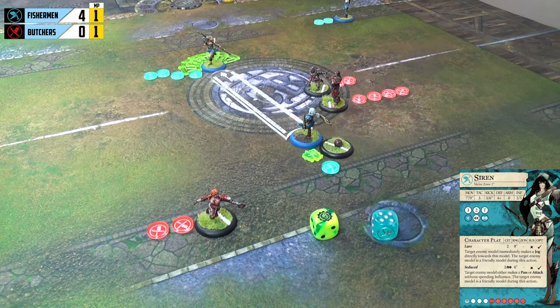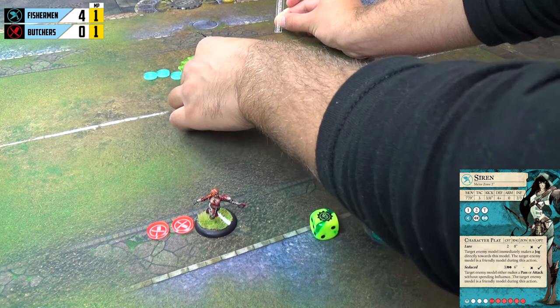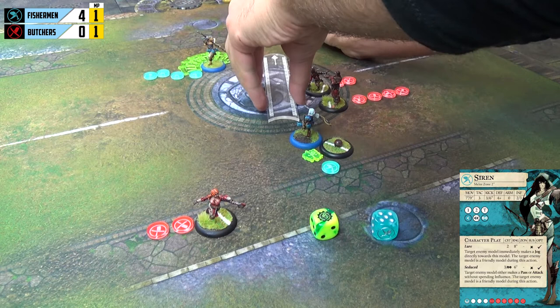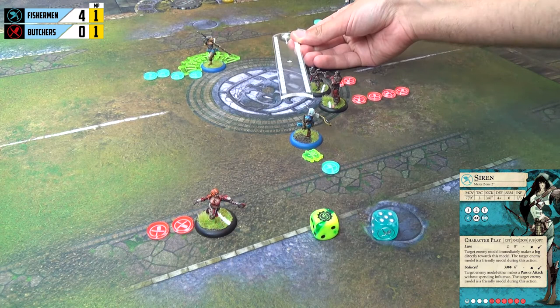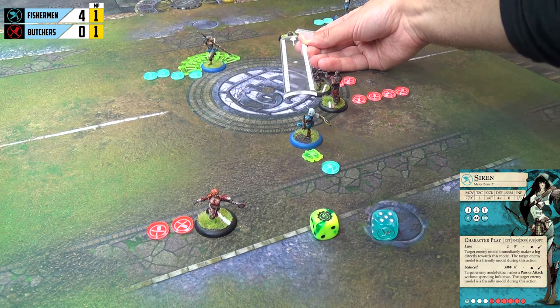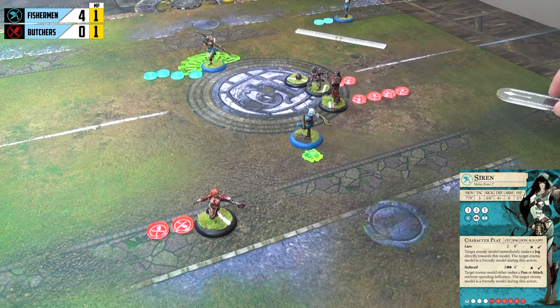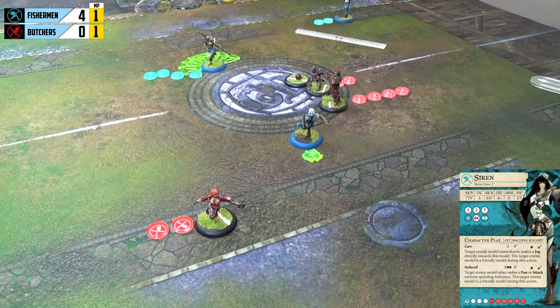If there are any intervening models — friend or foe — along the ball path, they can choose to take possession of an unsuccessful kick. Boiler is going to take possession of the ball as it flies past him. If the ball had gone into open space, it would just land in that wrong direction without scattering further. A successful pass to Shark would have generated momentum; it just wouldn't have if the ball passed through him only. That is very disappointing for Siren — she has not managed to get the ball to her captain.